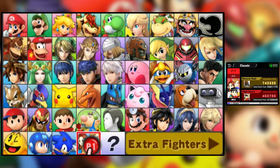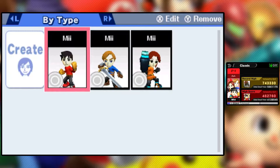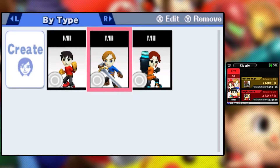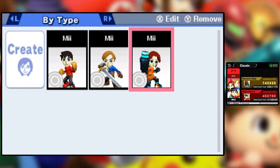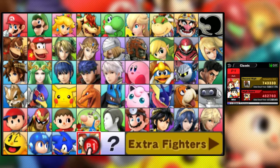We've still got three Classic Mode runs left. This one is going to be the Mii Brawler. You also have the Mii Swordfighter and the Mii Gunner. Now really quick before we jump in here, if you're playing the game and you're like, I don't even have the Miis on here — that's because you have to go to, I believe it's the vault. We're going to take a look right now.